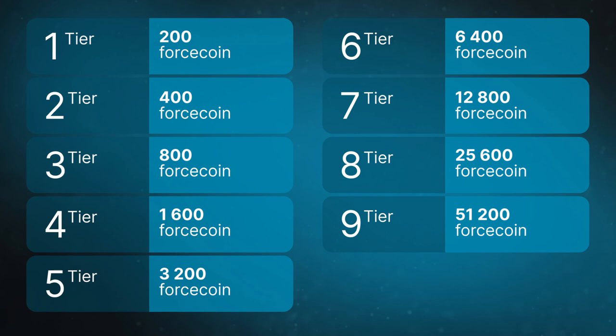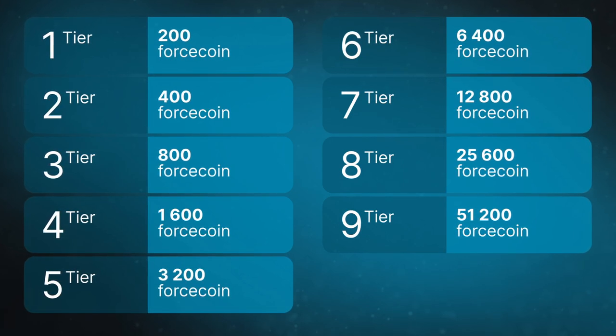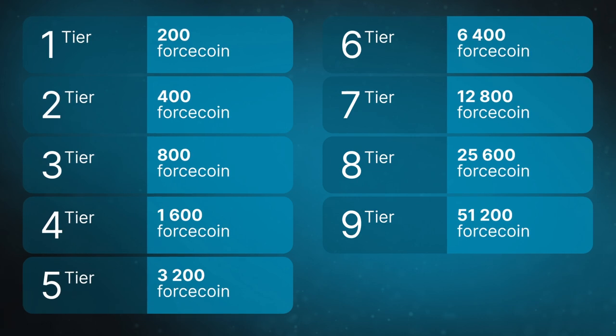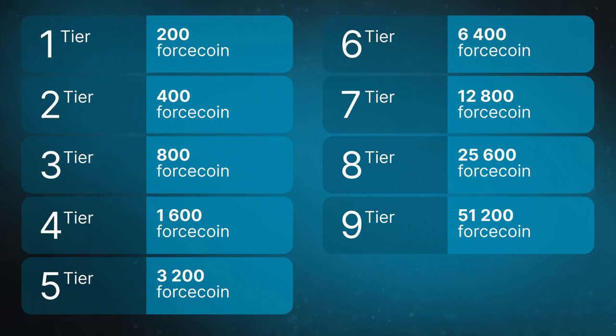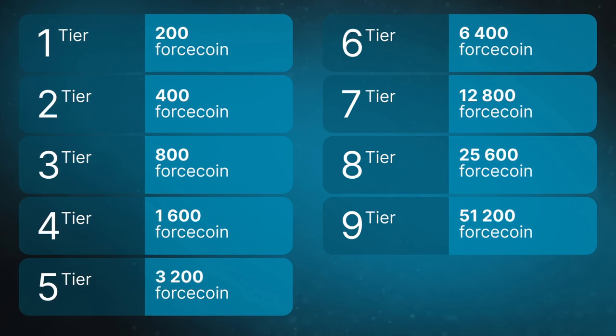Each subsequent tier is twice as expensive as the previous tier level and contains twice as many microblocks. The coin set in each subsequent package also contains twice as much. In total, we have 9 tiers. Details of the partner bonuses will be described in the Uniteverse marketing plan in the next video.